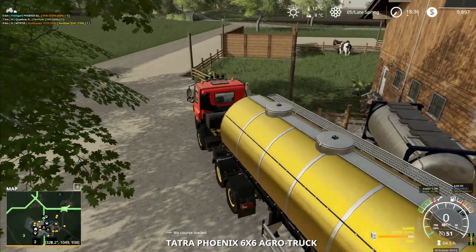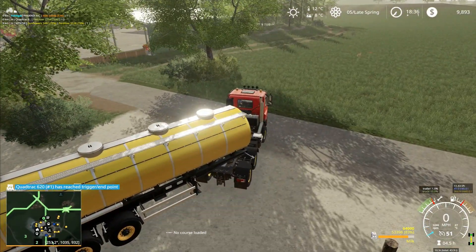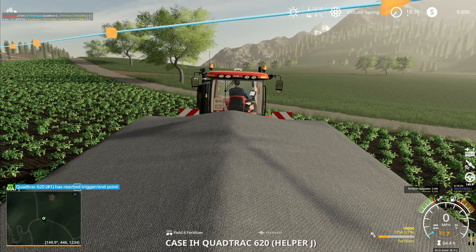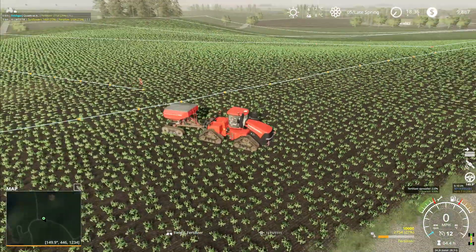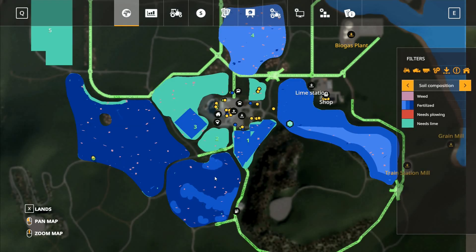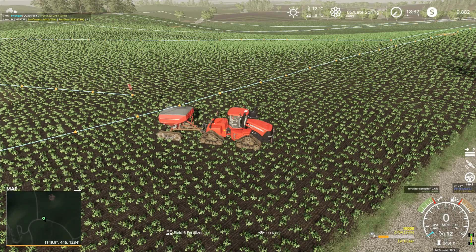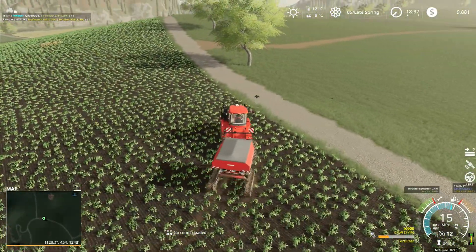We can go back over to this one. We're going to go and take this on our little trip up around the top. Quadrac has reached the trigger point. The planting of the sunflowers is almost done over there. That field's now got all the fertilizer that it wants. This one is getting a second coat of fertilizer. There isn't anything else that we can do with the quadrac today. If I go like that and clear that course, we will then drive this one back to the yard and then we will do the milk.